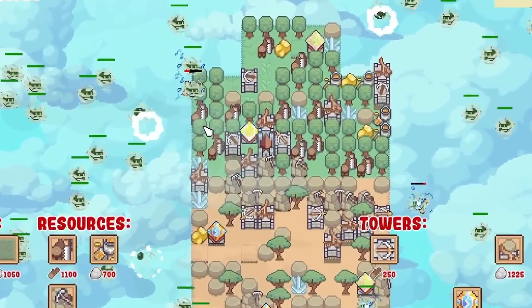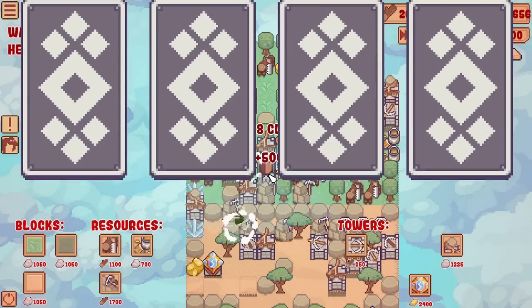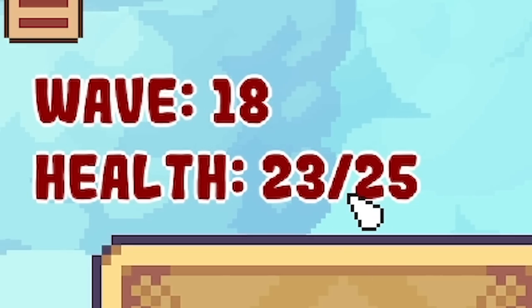Green spinners - oh wow, there's a lot of them. Come on, shock them. Oh that's so close. Oh, we lost some health - we're down to 23 out of 25 health.